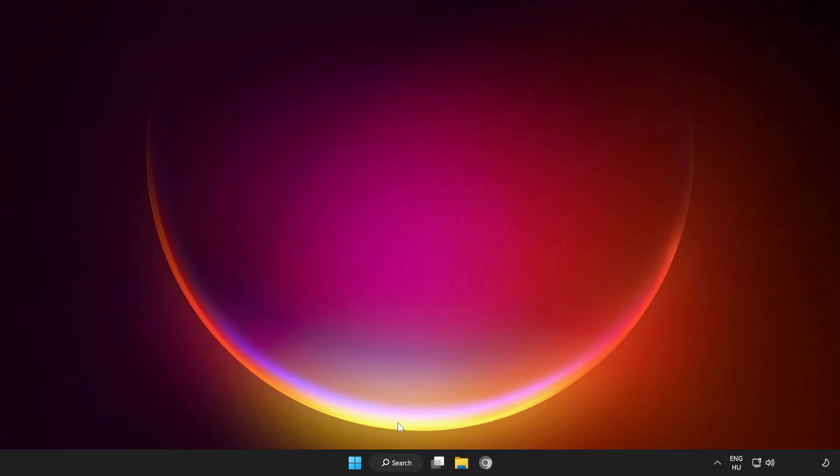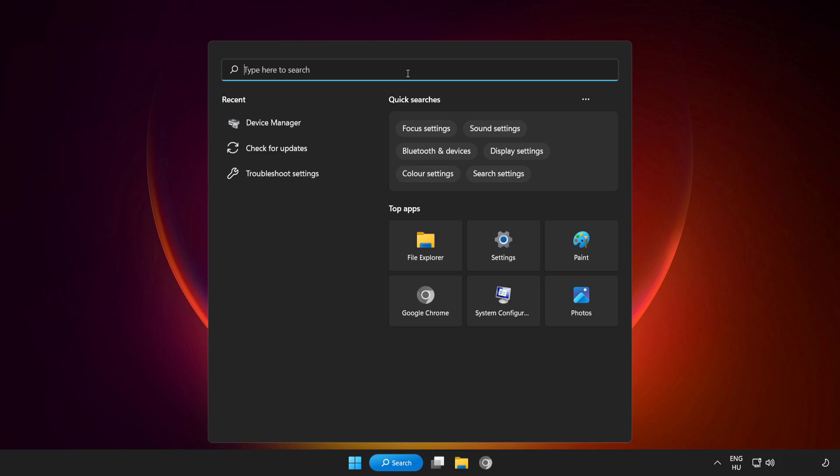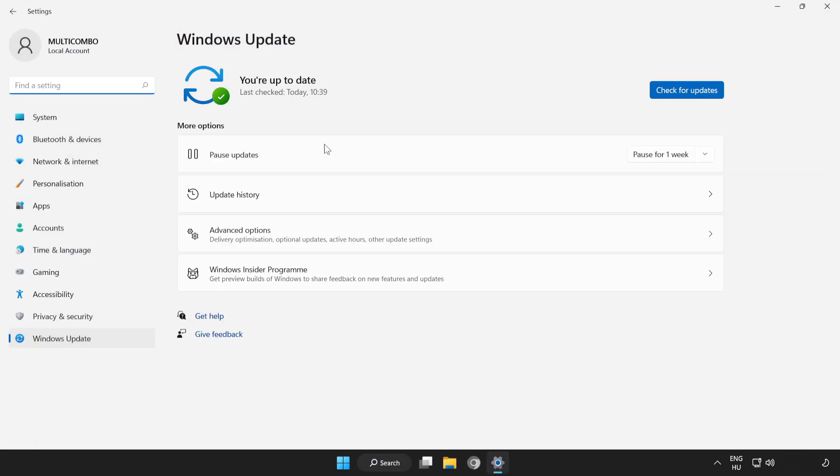Apply and OK, then try to play the game. If that didn't work, click the search bar and type Update. Click Check for Updates and wait for updates to complete.